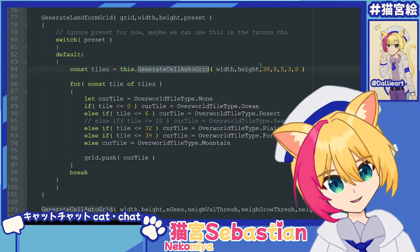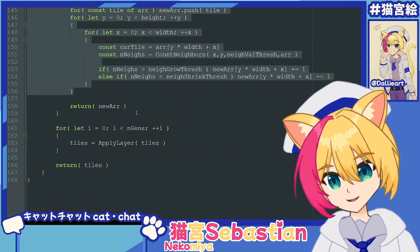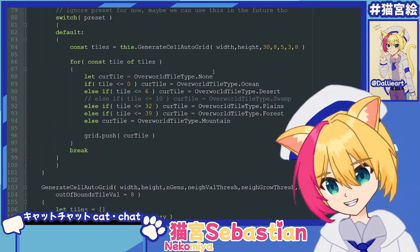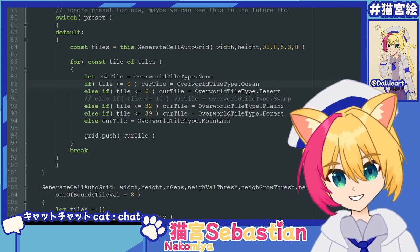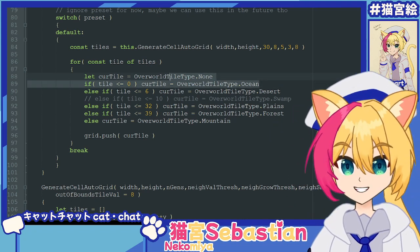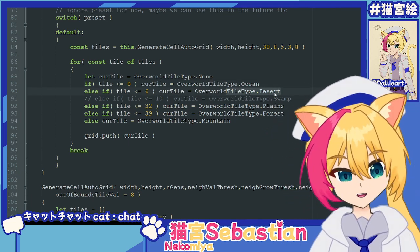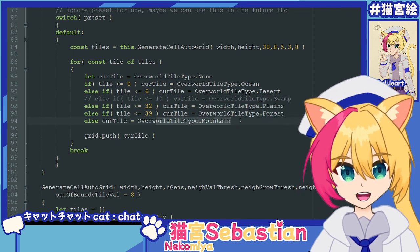So what we do with that — we generate, and this is just generic: count your neighbors, and then do that over and over. And then you got your cellular automata, same as the other one. So we take the numbers for each tile and we designate the archetype for it. So 0 is going to be an ocean. Next you have a desert, so slightly more deserts generating around the oceans. And it goes up from there to generate our archetypes.